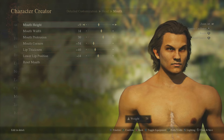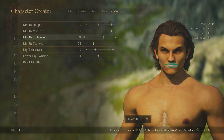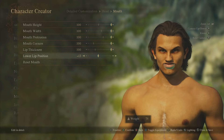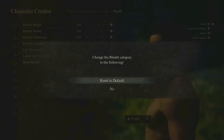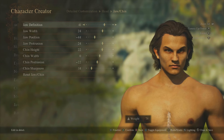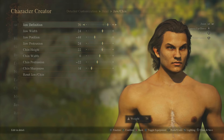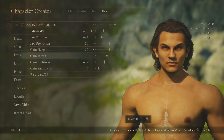Mouth height, mouth width, mouth protrusion, mouth corners, lip thickness, lower lip position — all customizable. Then the jaw: jaw definition — you can see it shifting around — and jaw width, which lets you look like GigaBrad.